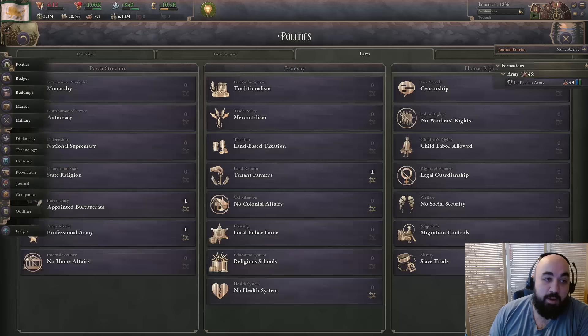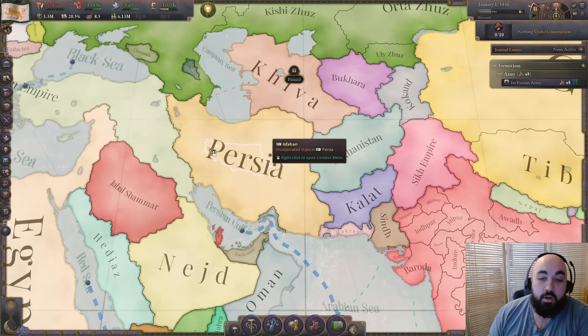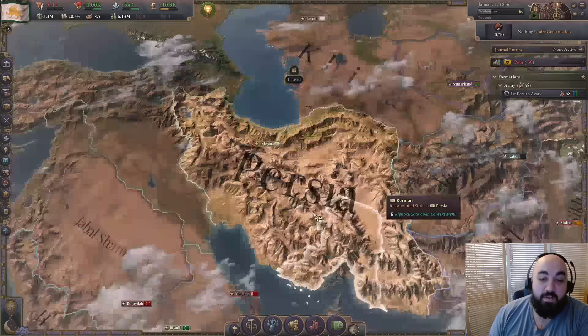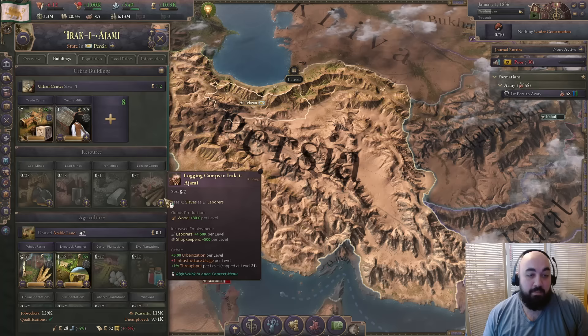You'll be able to build everything locally and won't have to expand for anything except rubber. You'll also have pretty soft spots available for expansion. Unlike Japan, Persia has normal-looking interest groups, giving you a more sandboxy feel with good options for expansion or just building. The main struggle is that Russia will often be aggressive toward you — they start with poor relations — so you'll want to improve relations with Russia and play nice with them.